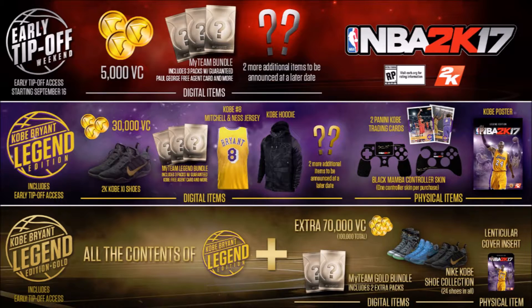Another cool thing about the Kobe Legend edition is you get some physical items. You get two Panini Kobe trading cards, which is pretty cool if you like to collect those. You also get some Black Mamba controller skins — I'm assuming these are stickers you can put on your controller. And you can get a Kobe poster for your wall, which is a picture of the NBA 2K17 disc.